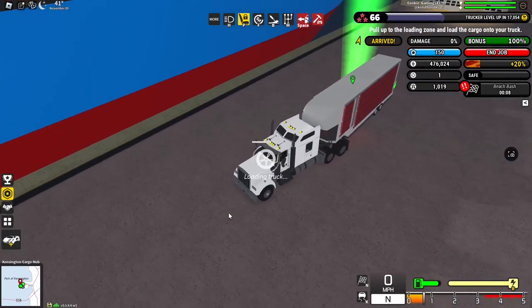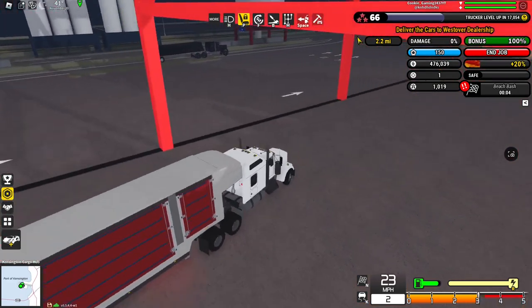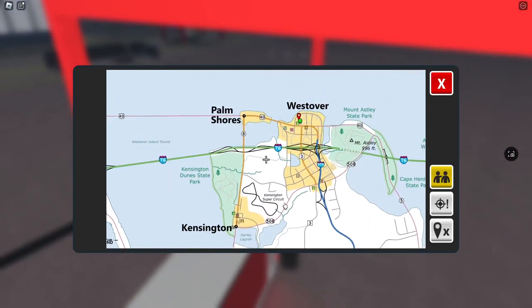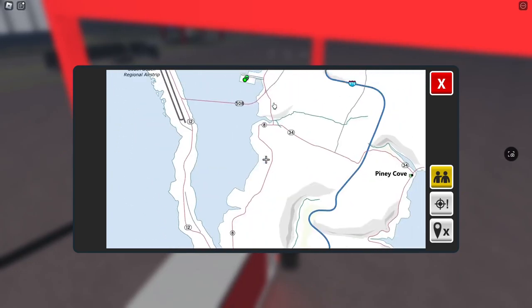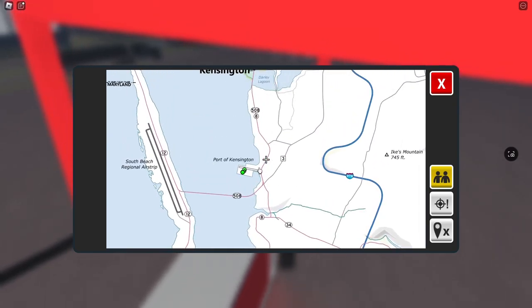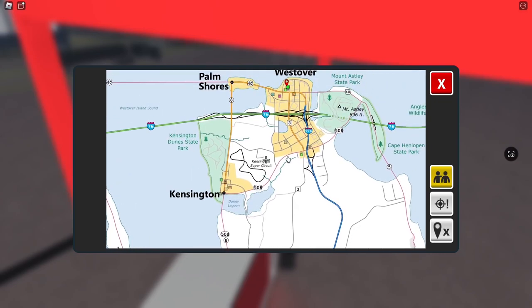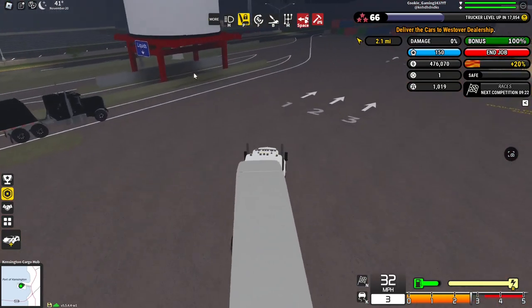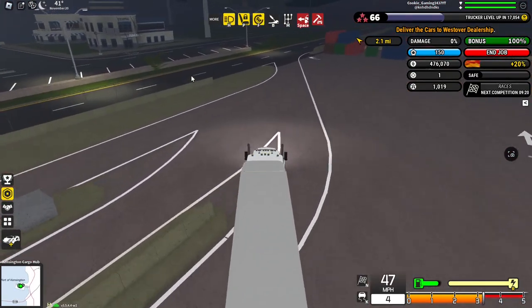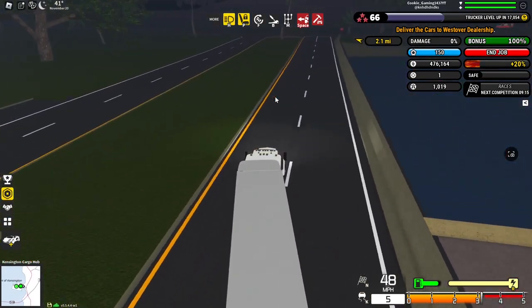Alright — Load cargo. Easiest loading ever. So now we gotta bring it to Westover, which according to the map is up north a ways. I think what we'll do is take it up 508 here to get crossed, up the 3, get on 976 and bring it up. That's the plan. Another trucker there. Headlights back on. Leaving the port here — Port Kensington.